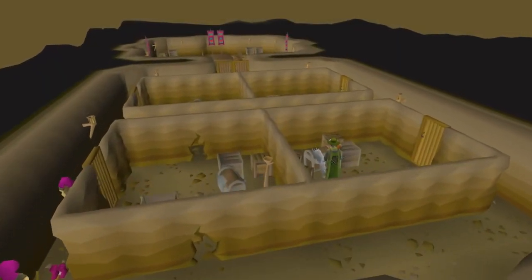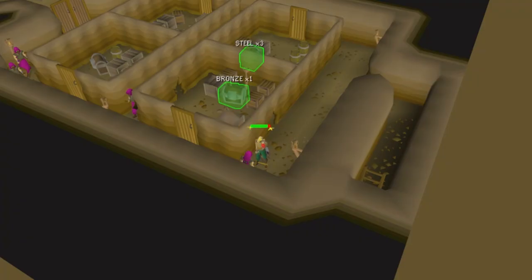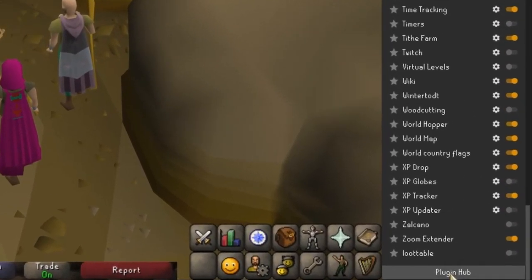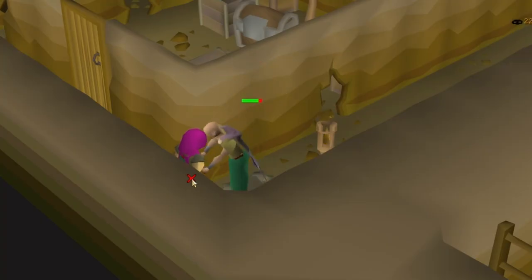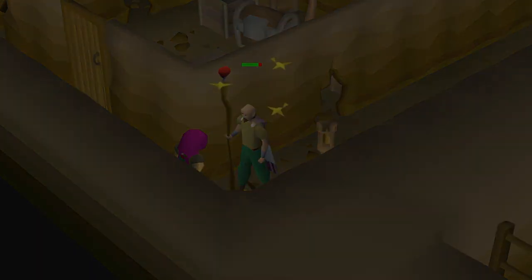The HAM Store Rooms are a great way to make money as an Iron Man. There's a very useful external Runelite plugin you should use when thieving from there. To install external plugins, go to the plugins tab on Runelite and scroll all the way to the bottom where it says Plugin Hub. The HAM Store Rooms plugin tells you which chests you can open with the keys that you have, since it can be hard to distinguish and remember which key opens what.